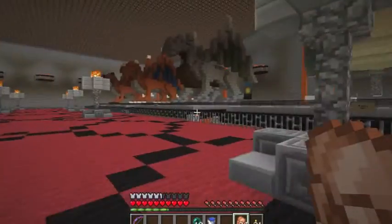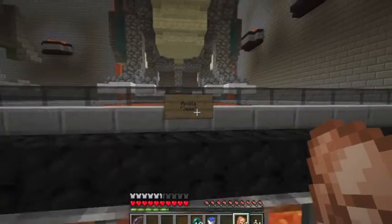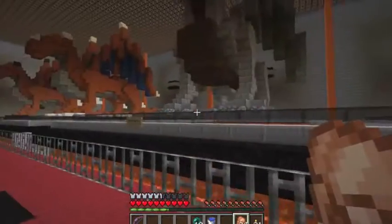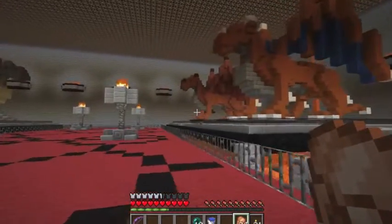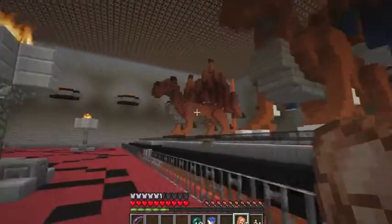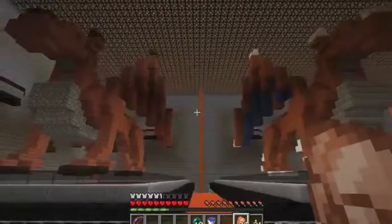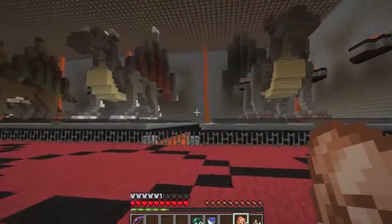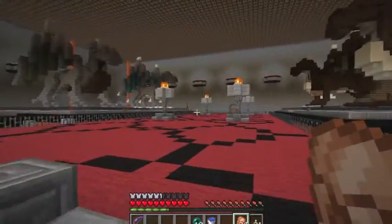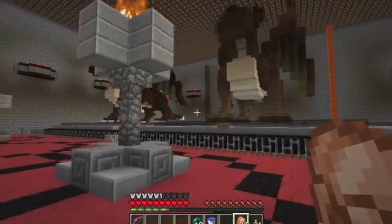We're quite a ways underneath the spawn building on the first floor, and each dragon represents a different moderator or builder, I believe, who helped with the server. I wish I knew how to build a dragon like that. Maybe not the most unique dragons since they're all the same pattern, but still, I could not build something like that, so I'm still very impressed.